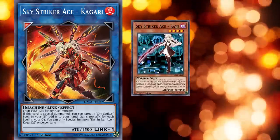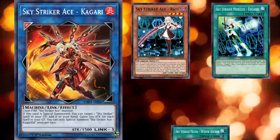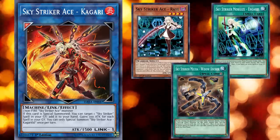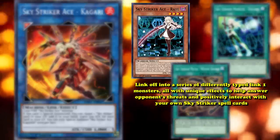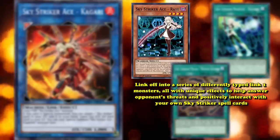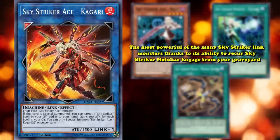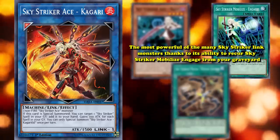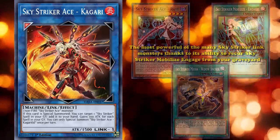The Sky Striker archetype revolves around Sky Striker Ace - Raye and a series of powerful in-archetype spells like Sky Striker Mobilize - Engage! and Sky Striker Mecha - Widow Anchor to answer all of your opponent's threats and continually accrue card advantage. Raye herself will link off into a series of different type Link 1 monsters, all with unique effects to help answer your opponent's threats and positively interact with your own Sky Striker spell cards. Sky Striker Ace - Kagari is the most powerful of the many Sky Striker Link monsters thanks to its ability to recur Sky Striker Mobilize - Engage! from your graveyard, though it's not uncommon to return the other Sky Striker spells when the situation calls for it.